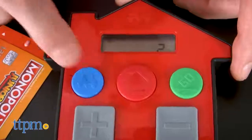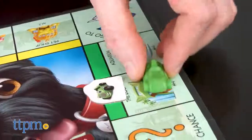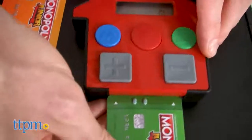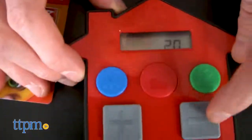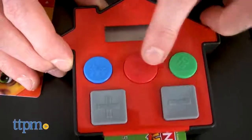With each character comes a bank card. Simply insert your card into the banking unit to increase or decrease your balance. Land on another player's property and you can pay rent with your card. Passing the go space, add $2 to your account. The banking unit keeps track, and once a player is bankrupt, the game is over.